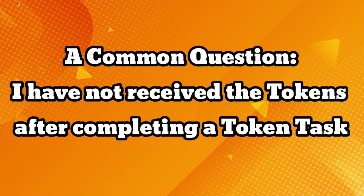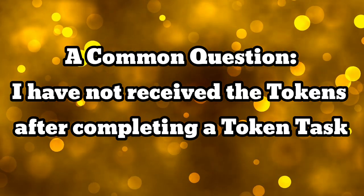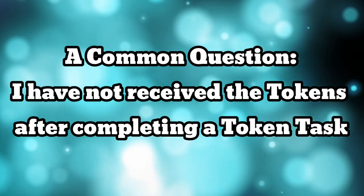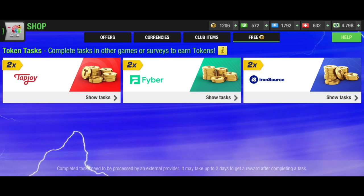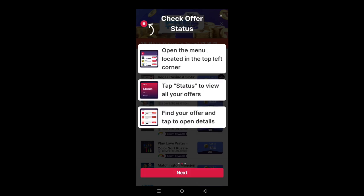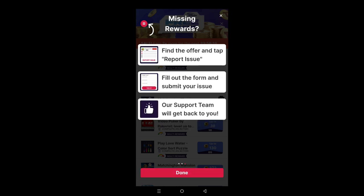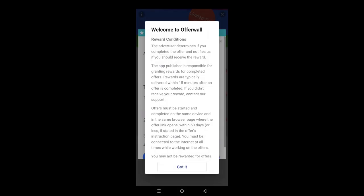A common question is: I have not received the tokens after completing a task. As I said earlier, there are three main rules — no VPN or location change, same device, and complete within the given time period like 15 or 14 days. There can be various reasons you didn't receive tokens. For example, you have not met all the requirements in the offer conditions, or you did not complete the offer directly from the offer provider's wall but from another page.